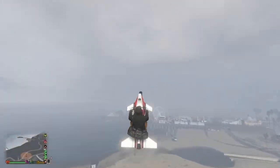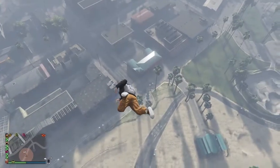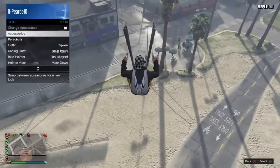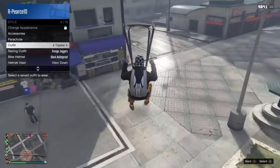So first step, you drive up to the sky with the oppressor. Jump off with your parachute and just fly down. Hover over the outfit you want to transfer it to and then just wait till you land.